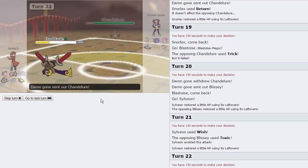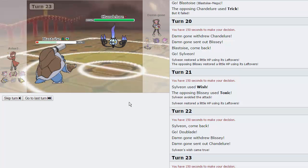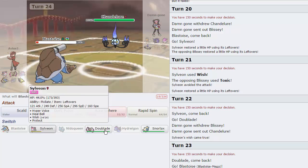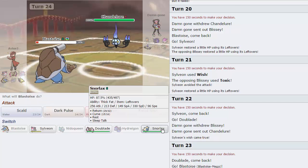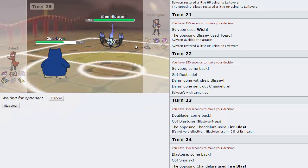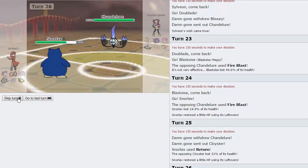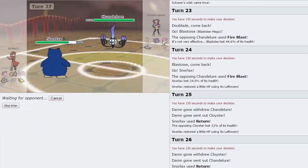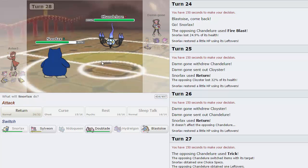He goes for Toxic and misses — unfortunately. Now we are going to get a free switch back into Aegislash. Chandelure comes back out — I'm going into Blastoise hard. I do not want my Snorlax tricked. He goes for Fire Blast, doing a very good amount of damage. But now that Aegislash is healthy, I think I can pretty much just win this game by setting up on Blissey. I'll switch into Snorlax — he goes for Fire Blast, that's okay. We can Return here. He's going back into Chandelure. I'll Return again because if I get Aegislash set up on Blissey I pretty much win. He goes for Trick — alright, that was a good play on his part. We are now Choice Specs locked into Return. That's unfortunate.